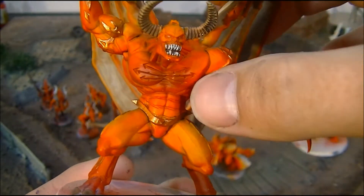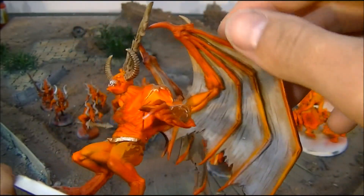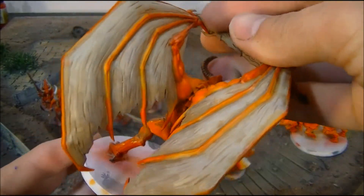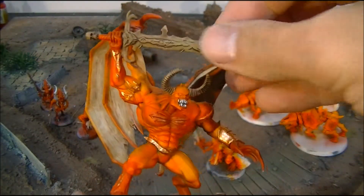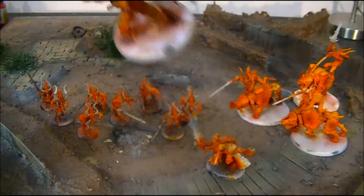The chest is a darker red transitioning to orange and yellow, the feet are darker, the hands are darker, same with the wings — really really fun to paint. The sword is like a bone kind of color.